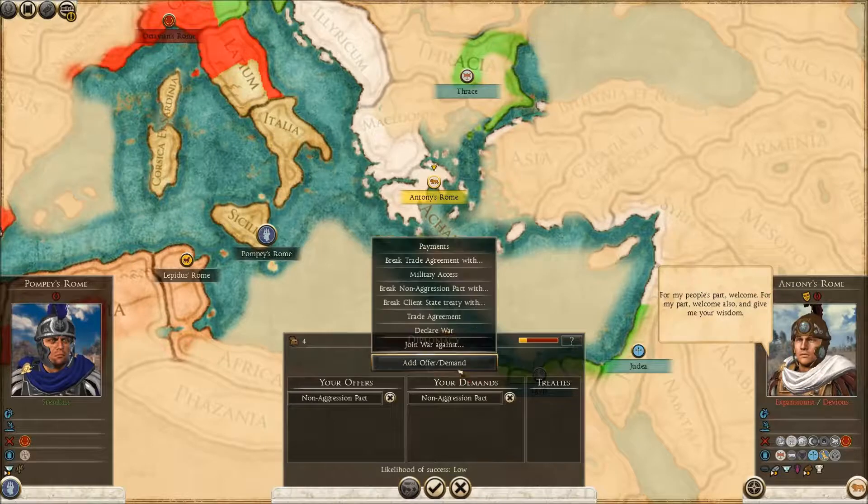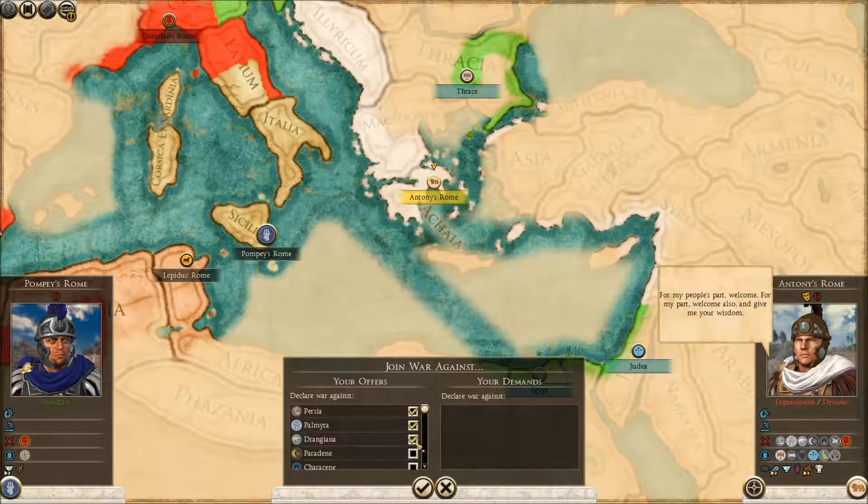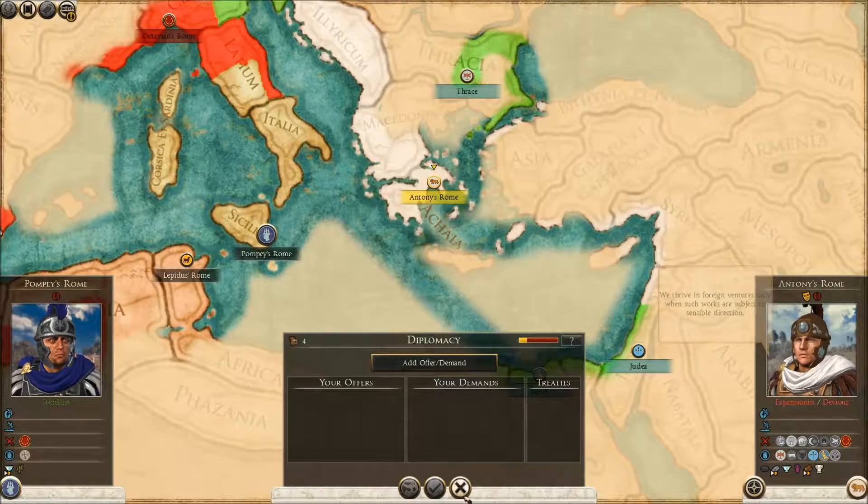I'm going to go for a non-aggression pact and see if he'll accept this for me joining war with all his enemies. He won't.